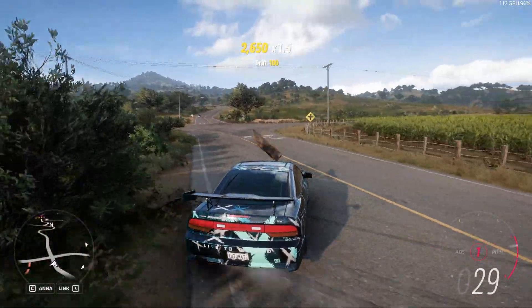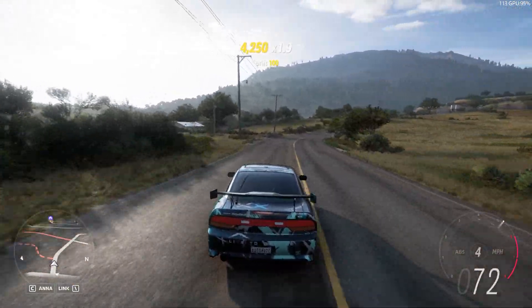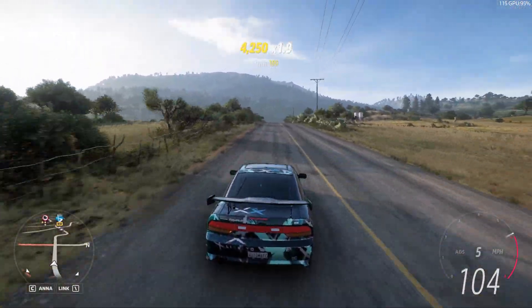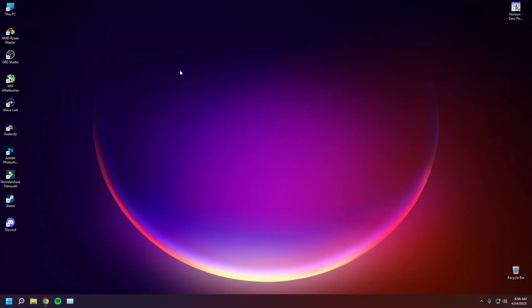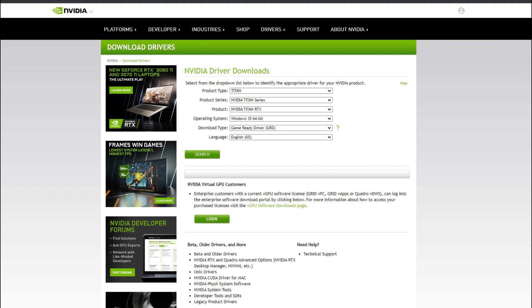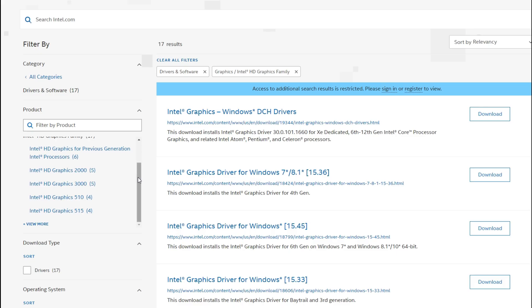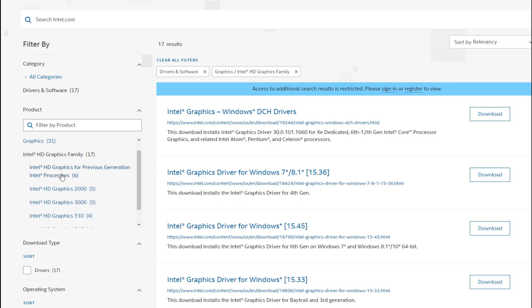Step number two is upgrading your graphics drivers. Whether you have an Nvidia, AMD, or Intel HD graphics card, it is extremely important to have the latest version of your graphics drivers. If you have an Nvidia graphics card, right-click on your desktop, go to Show More Options, and open up the Nvidia Control Panel — it will show which version of the graphics drivers you are running. To get the latest version, go to the Nvidia drivers website, select your graphics card model, download and install. You can do the same for AMD and Intel HD graphics — all links are in the video description.